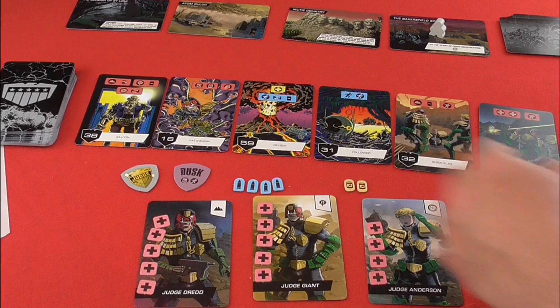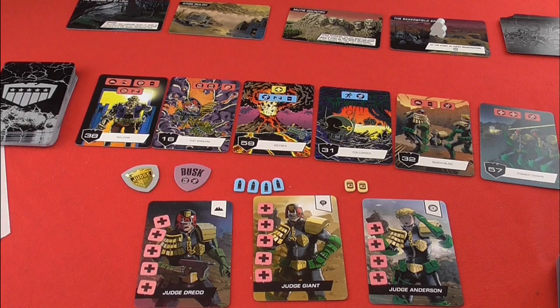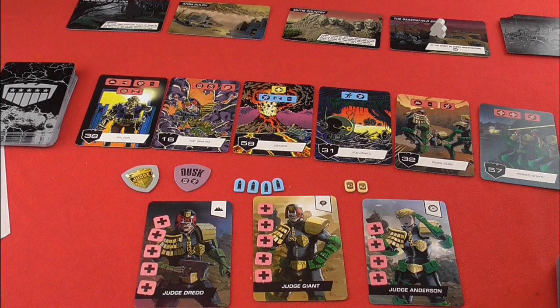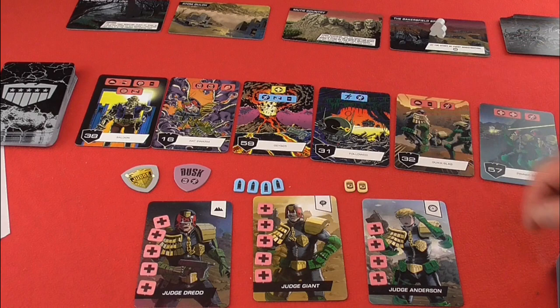As in the previous round, you work your way through these cards, hopefully with the Judges surviving or sometimes even gaining things. If a card or action doesn't have a black background, it means the Judges carry out the action. So 'advance' would mean the Judges also move forward, as would the perps.